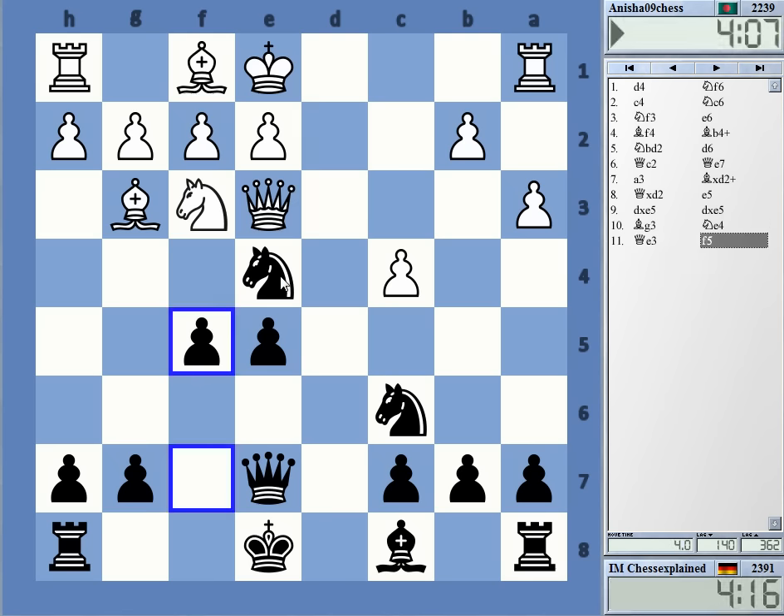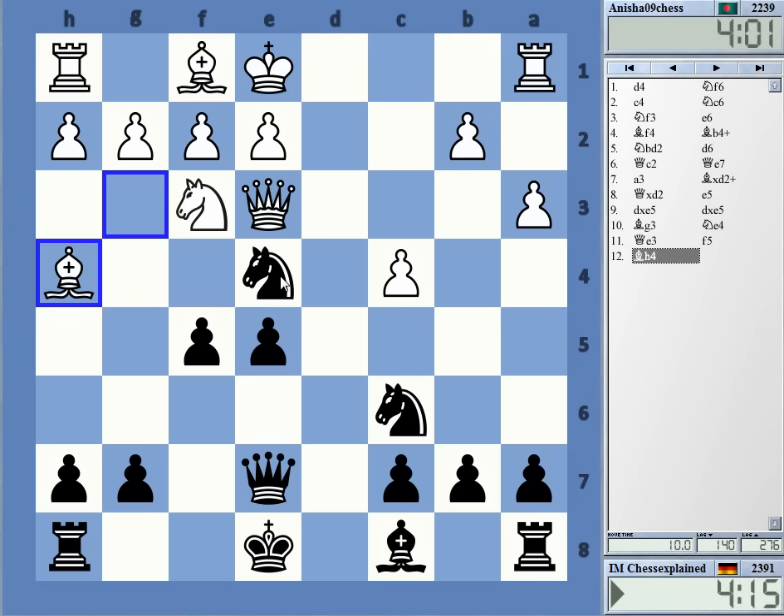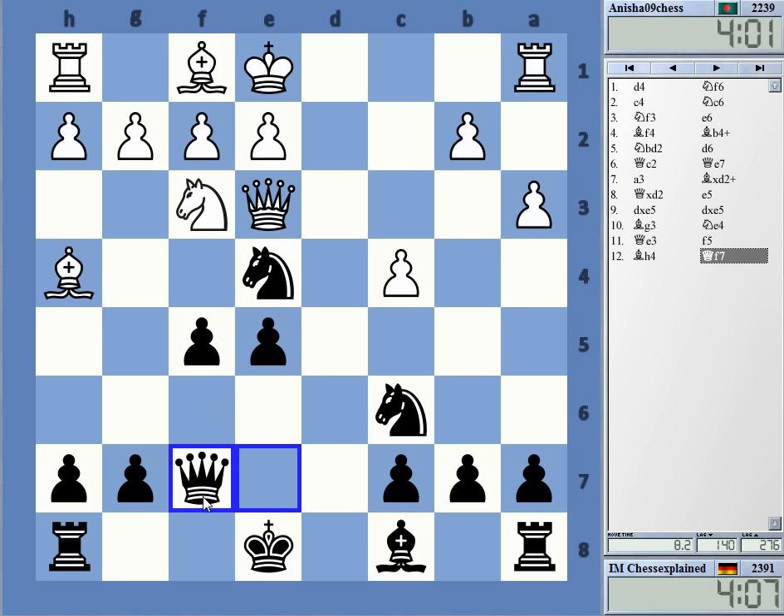It's not easily developing now. Bf1, f1 — it's kind of a problem. Yeah, it's possible, but I thought Qf7 here. Is he having some kind of tactic? Attacking the pawn.